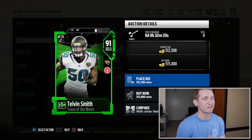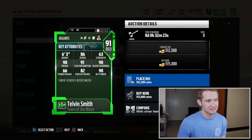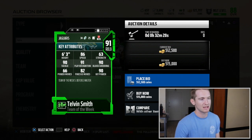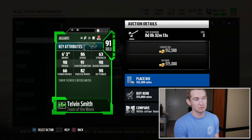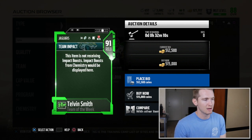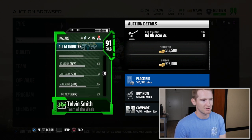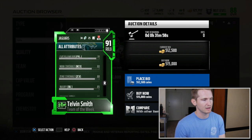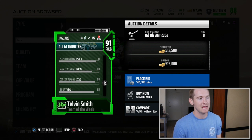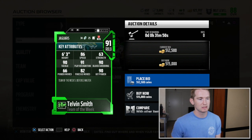The next card is actually really, really good — Telvin Smith, going for 500,000 coins right now. He's a right outside linebacker with 86 speed — super fast at the linebacker position. He's 6'3 with 91 play recognition, 90 block shedding, 90 hit power, 82 finesse move — he's not really a pass rusher so that's not as important — and a 90 tackle. His zone coverage is 88 and man coverage is 80, so this card has really good coverage stats as well.